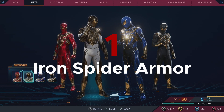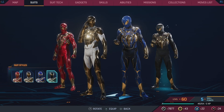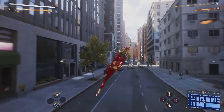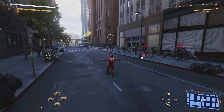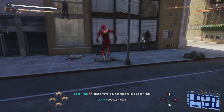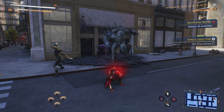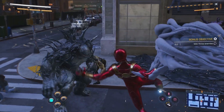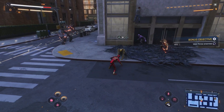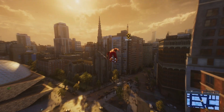And at number 1, I have the Iron Spider Armor. This suit was pretty much the one I used once I unlocked it, except for the symbiote suits to fit the story. I really enjoyed this suit in the first game, but it was DLC, which meant you didn't get it until very late in your experience with the game. Here though, you can unlock it at level 29, which gives you a lot of time to use the suit. I loved the armored look, and even better is that all the variants are amazing. It is by far my favorite suit in the game, and it also pairs great with the Iron Spider arms that Peter has added to his arsenal in this game.